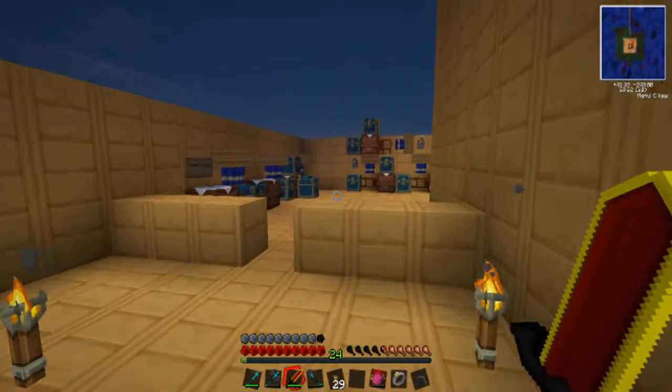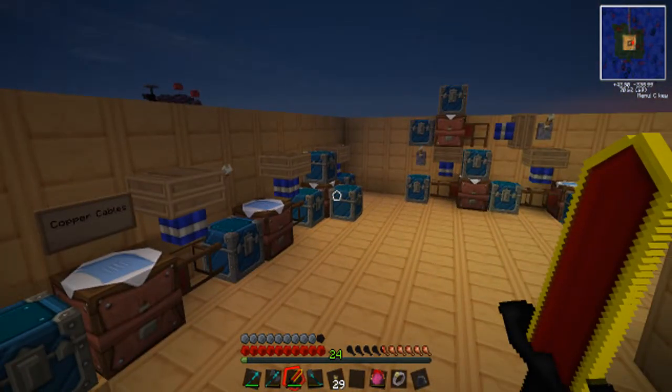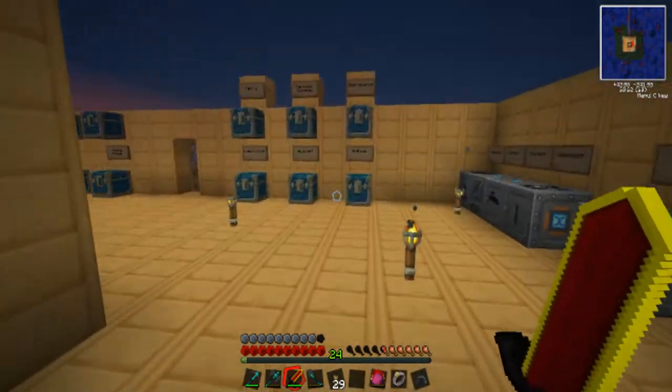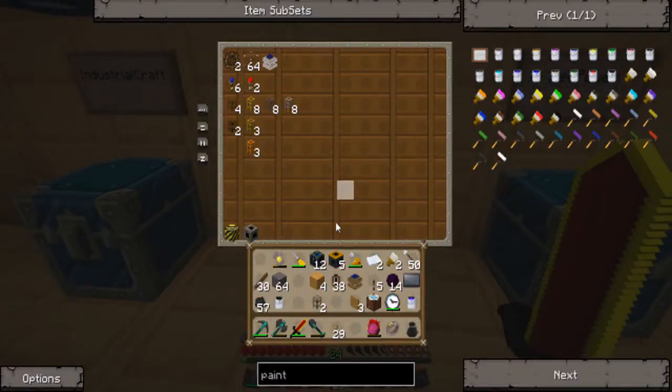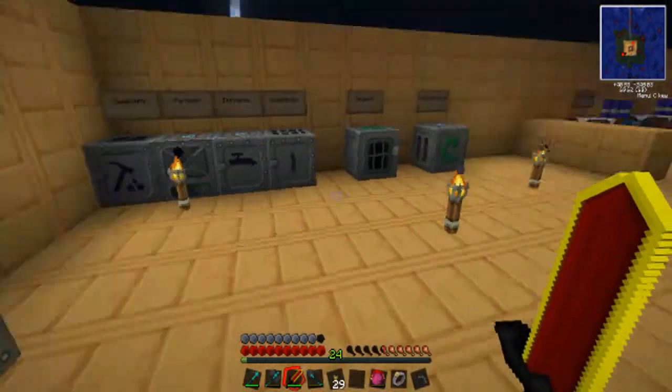Did I not need this other redstone engine? It doesn't look like it — let me just pick it up then. If I end up needing it, I know where it's at. Oh, I'm sorry Kat, I didn't know you were on my armrest. I had to adjust the way I was sitting — that's what that was all about.